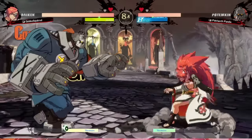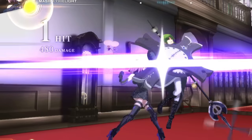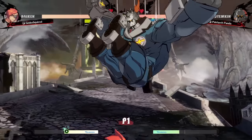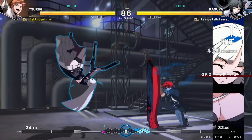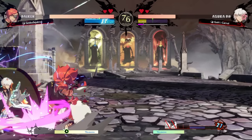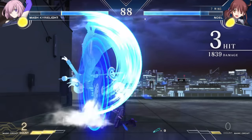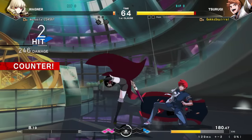Rushdown characters crank the speed up - not just movement speed, but they also attack faster than most of the cast. This means they have attacks that come out quickly and recover quickly, giving them some of the best close-range buttons in the game. However, the downside is that these characters tend to have stubbier buttons. While most other archetypes have a nice gradient for their effective range, a lot of rushdown characters just fall off once you leave mid-screen. Thanks to their speed though, they have a lot of ways to get into that preferred range much easier.